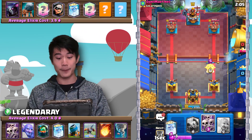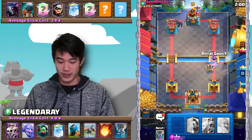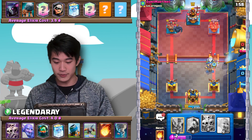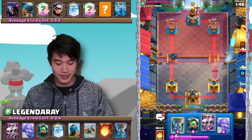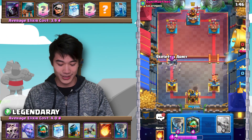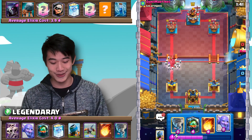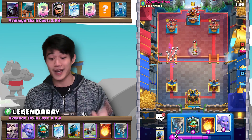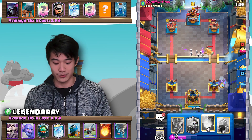My opponent got a Pekka! That's definitely my cue to go in the opposite lane here. I'll go in with my Royal Ghost. He uses his Zap — we're definitely going to take that damage on the left lane. Then we go in with our Skeleton Army, and just look at that! We absolutely just destroyed that Pekka and got over 1,500 damage on the opponent's arena tower.